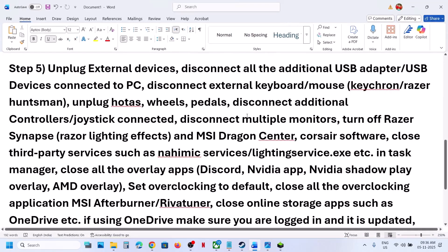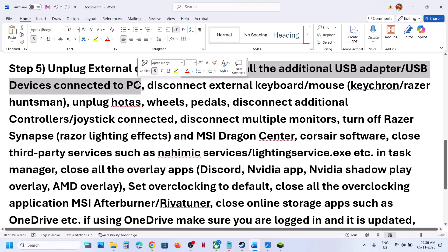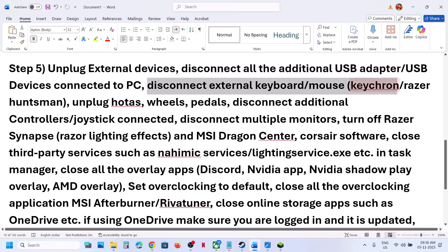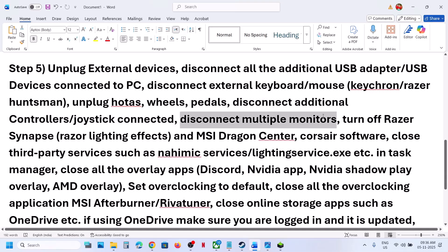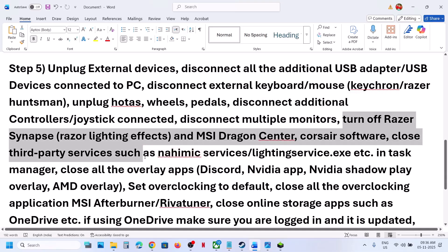If still not working, unplug all external devices you are not using — disconnect all USB adapters, thumb drives, flash drives, external keyboards and mice such as Razer or Corsair peripherals, HOTAS wheels, pedals, extra controllers, and multiple monitors. Try launching the game on a single monitor. Also close any third-party applications or services that are running.